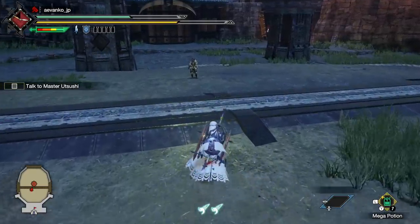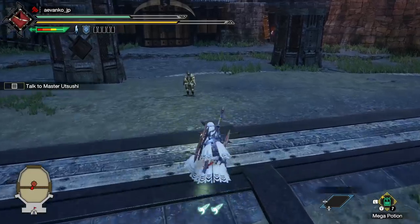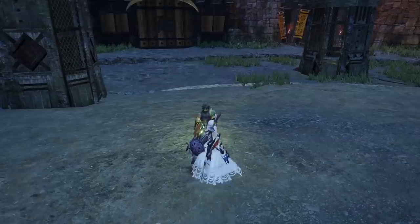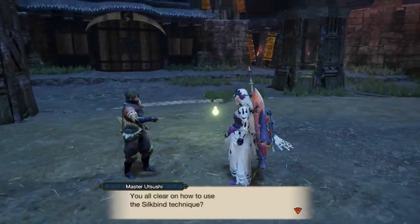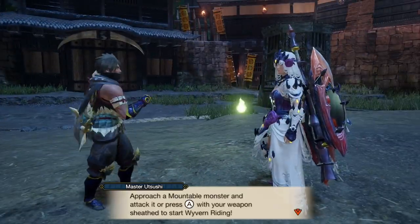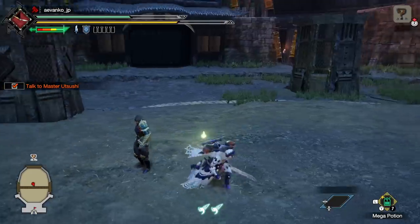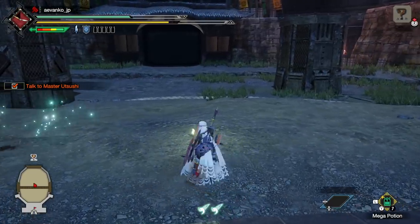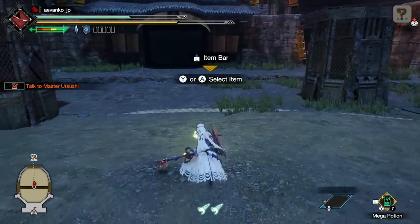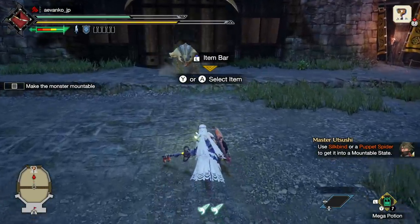We're going to be restricted and not use Silkbind attacks because they will mount the Arzaros. If that accidentally happens, all we have to do is decline to mount it and we can go back to fighting it. Let me try to show off the basic charge so I can talk about charging the shield, because that seems to confuse a lot of people.